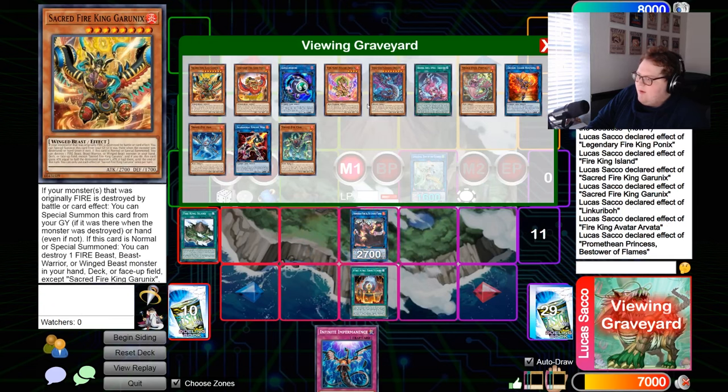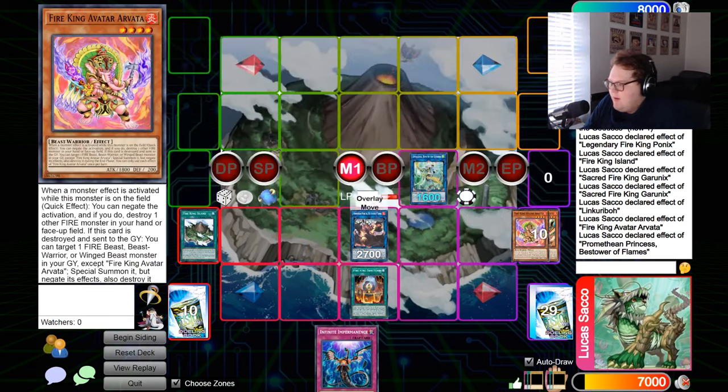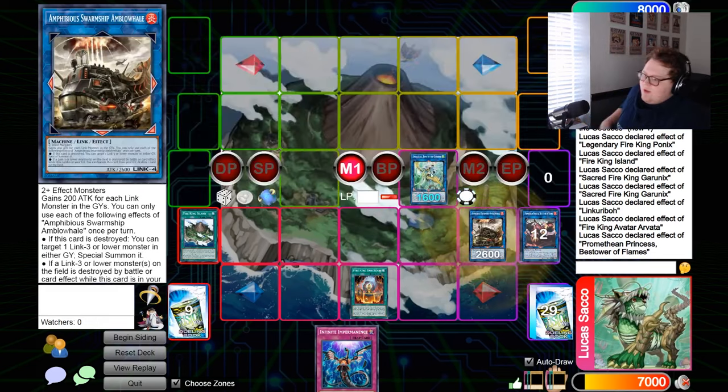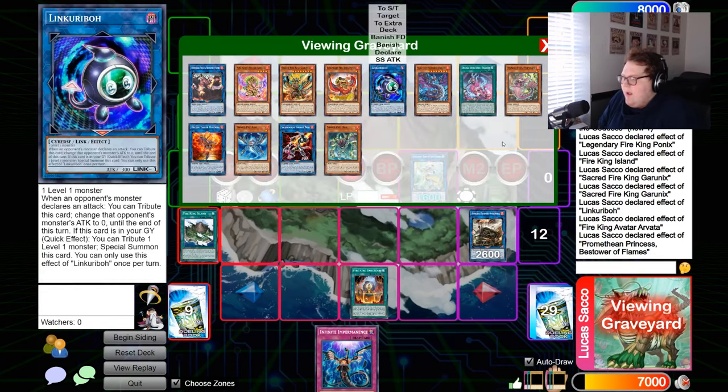Now we can link all of these into Promethean Princess. Use Promethean's effect to revive from graveyard — it doesn't really matter what you summon here. Then we can make Amblo Whale. This puts a lot of your disruptions on the field and definitely plays hard into Soul Release and Inscription and Should All Fusion, but it also plays around hand traps the best.